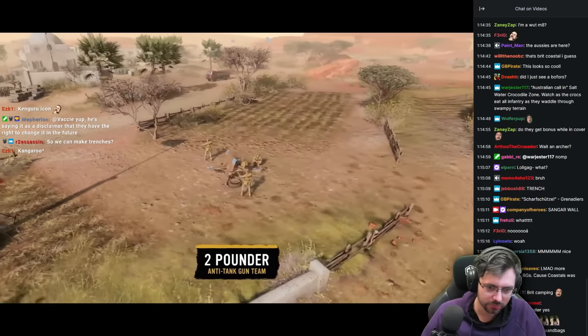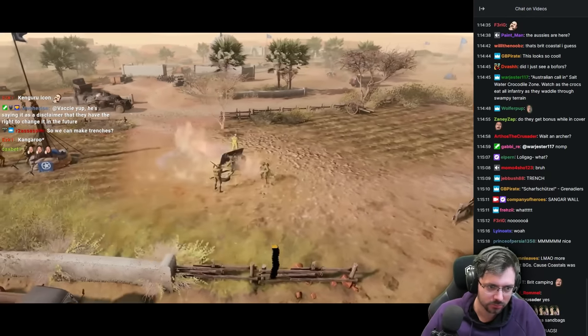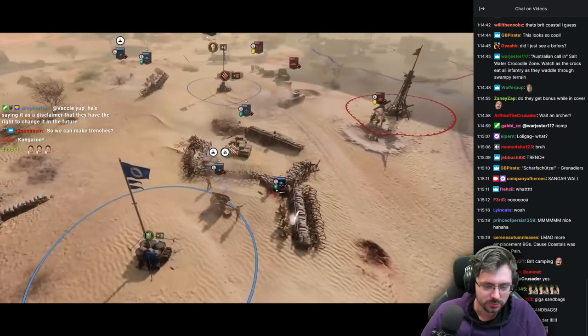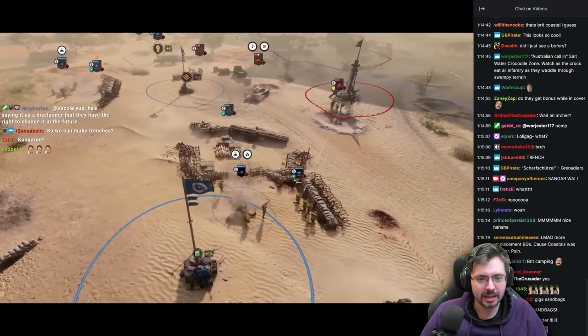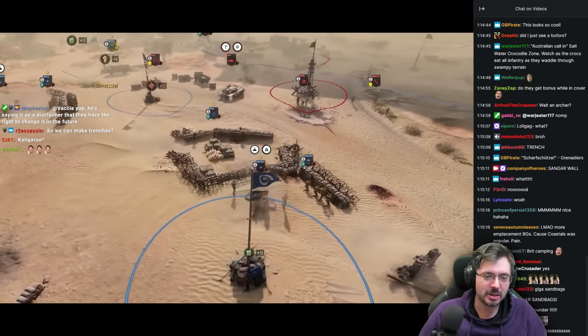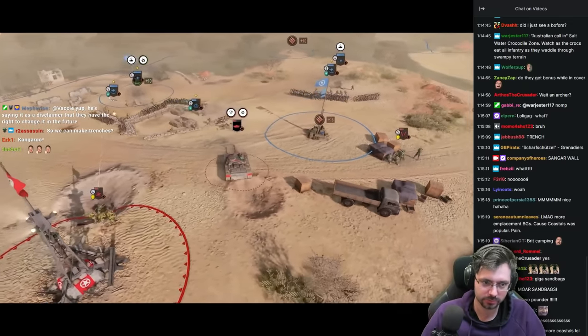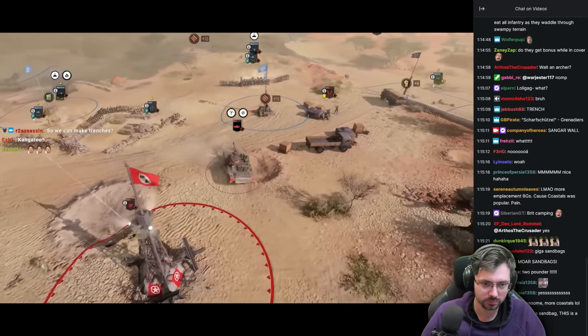The two-pounder is a light anti-tank gun. It's quick to fire, fast to reload, with a decent firing arc. It's going to feel like the little baby anti-tank gun you got when you played the Soviets. It has an ability slowing the target vehicle hit and disabling its weapons for a short time.